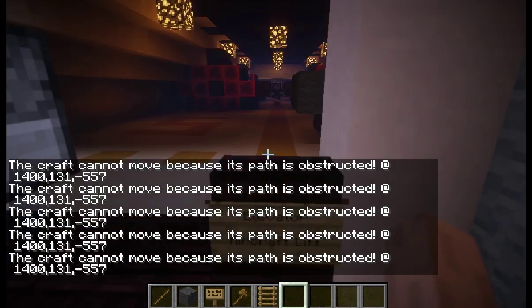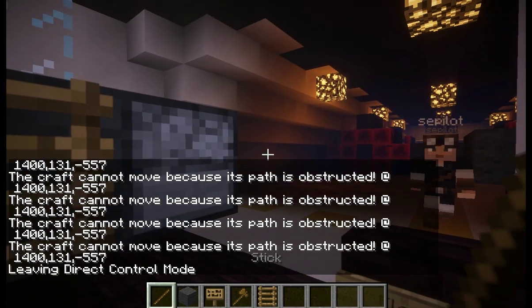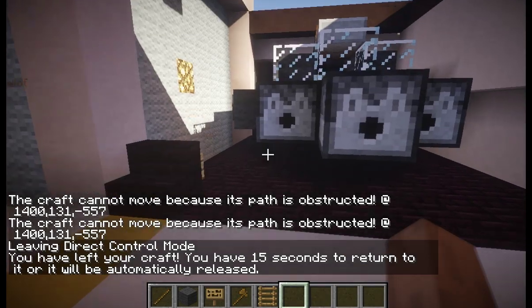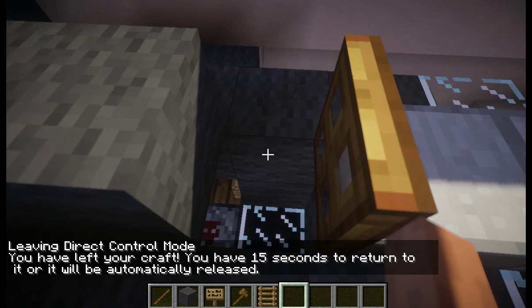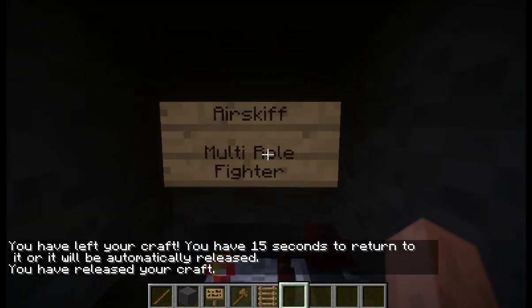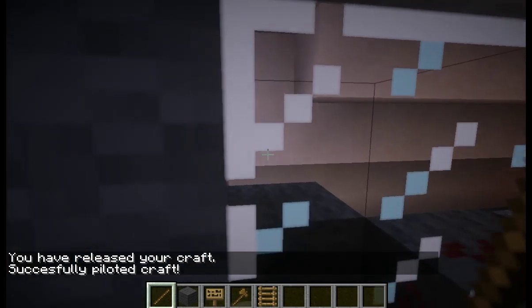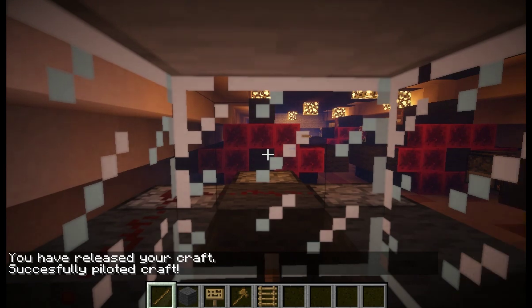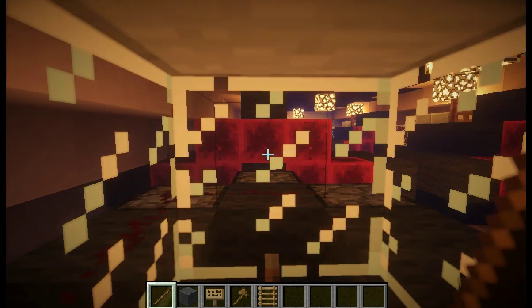And here we are. The hangar bay is a busy place — it's where all the action is. You can see we already have a number of MRFs parked down here. Let's get your new one moved into position. You'll be using position 5 — they're marked on the deck. Yours is the one closest to the lift, so I'll move you forward a bit. You've got to move just a little bit to the side to keep the center clear, and ease it forward until you're just short of the aircraft in front of you. Perfect.